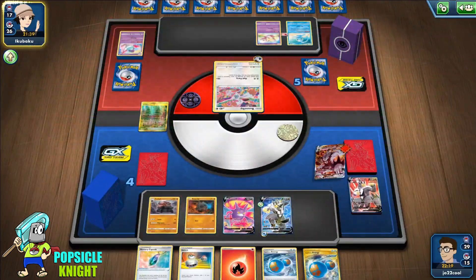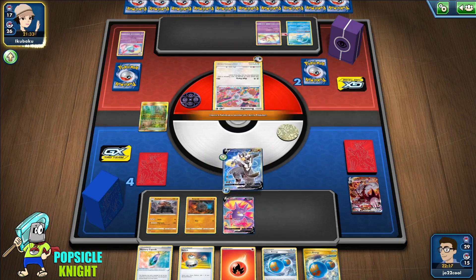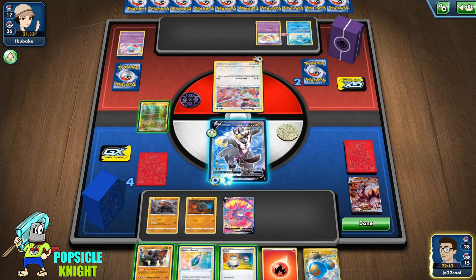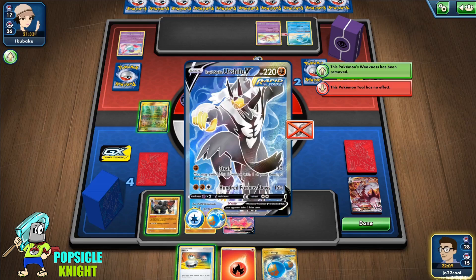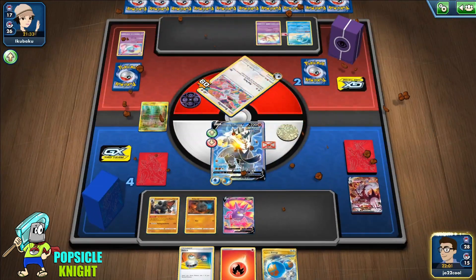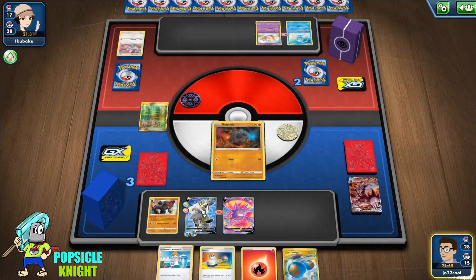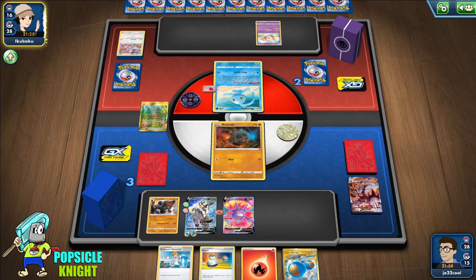That Mew is going to cause a problem because now we can't hit the bench with Rapid Strike Urshifu. That's going to get them three prizes. They need two more prizes. There's our Colossal finally! I'll put that there and use Strafe because Phantump is weak against Fighting, so even though it hits for 30 it's going to be doubled. We get a Professor's Research, which is really good.